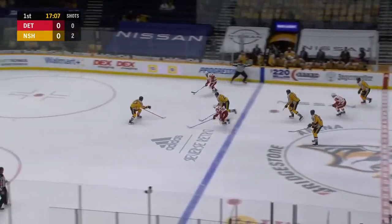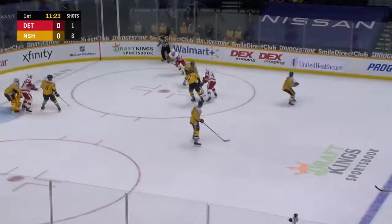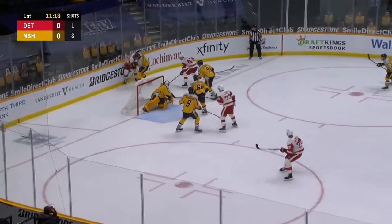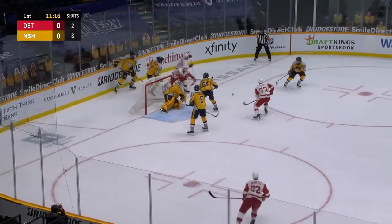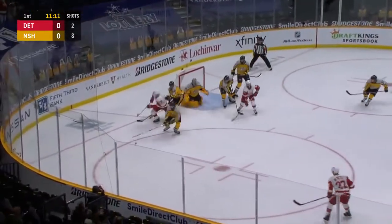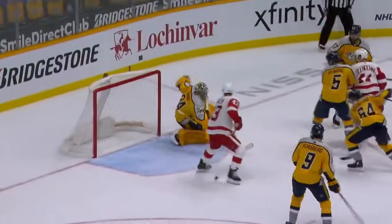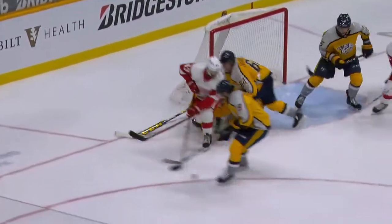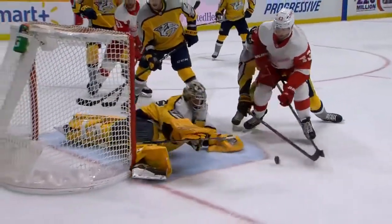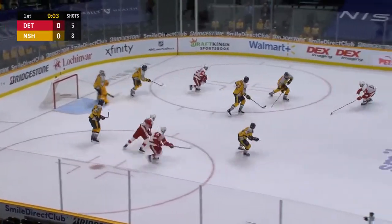Here comes Detroit with Sam Gagnier winding and shooting — it's past Starrows, he might have gotten a piece of it. It stays in play. A bouncing puck to the side, a scramble for it, played again by Harper. It's sitting still, still loose — Ernie picks it up, turns and fires. You need to react instantaneously. Watch him bring the blocker — he loses a stick, brings the blocker, and is right there, covering that hole right over the pad.